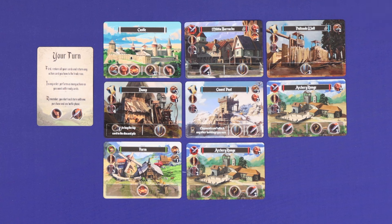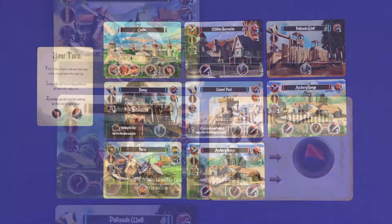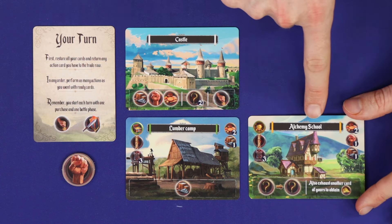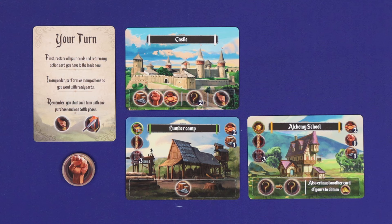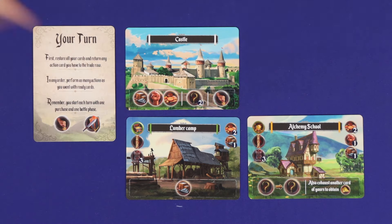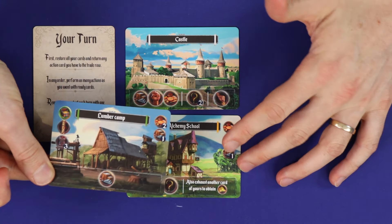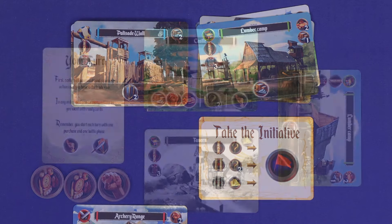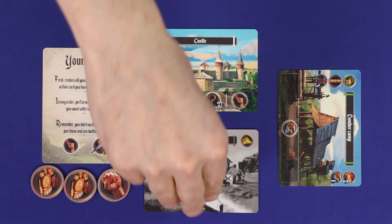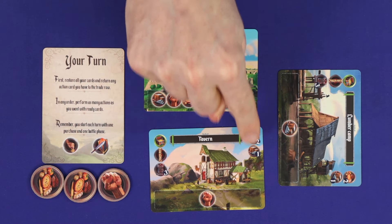You may never have more than seven buildings in your city, so if this was your eighth you'd need to discard down. The second option is to refurbish. When you refurbish, you still choose any one card from the trade row, but instead of newly adding it to your city, you replace an existing building from your city, getting a resource discount equal to the cost of the building you're replacing. For example, if refurbishing the lumber camp into the alchemy school, the two food and one supply are already accounted for — all you'd need to pay is the one manpower. You would then replace the lumber camp with the alchemy school, discarding the lumber camp to the top of the discard pile. The building you replace in a refurbishment may not be exhausted.